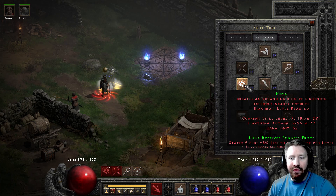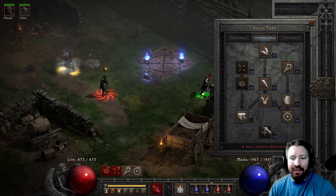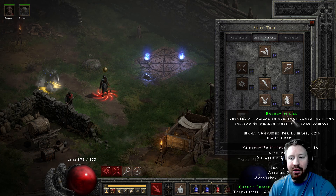As for the skills, it's a Nova build as mentioned — max Nova, max Static Field, max Lightning Mastery. It's kind of like the build from my previous video where it does really well with Energy Shield.